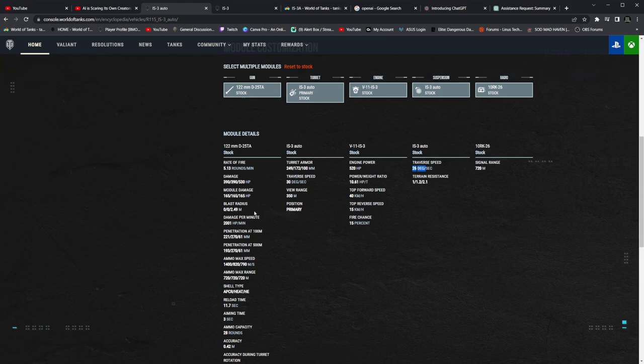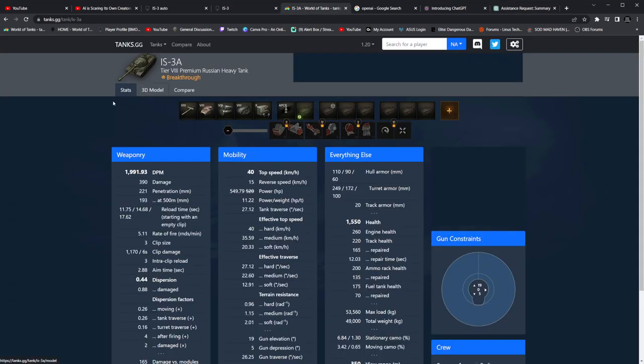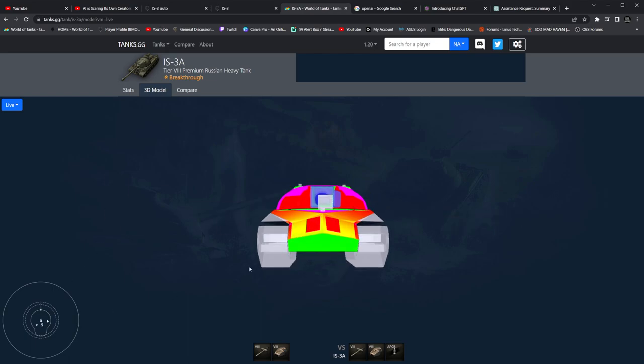The IS-3 auto is actually an auto-loader — you do not have a loader inside this tank. Rather than four crew members, it only has three. You remove the loader and you get a slightly better reload. It also has good armor protection on the front, making it difficult for enemies to penetrate. Sadly, that's old information — I would not say the armor stands out a whole lot. It's decent. The gun depression does okay on ridge lines.